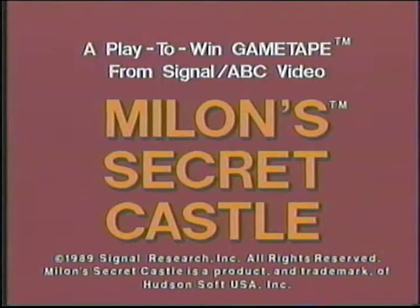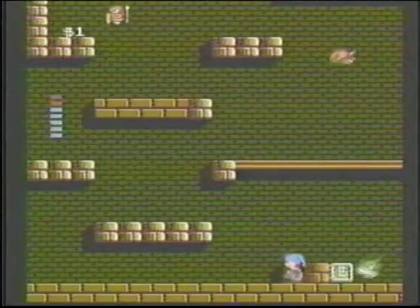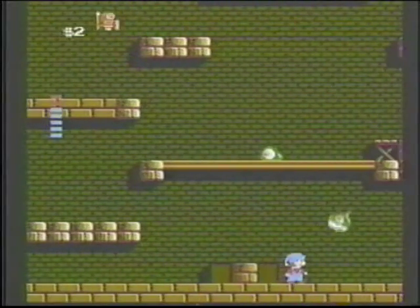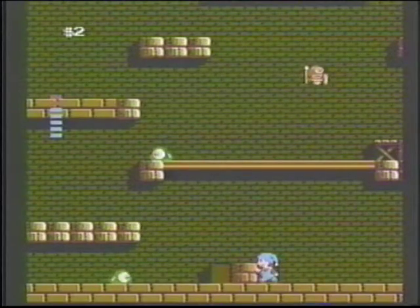Welcome to Milon's Secret Castle. We can't show you everything, but we can guide you with helpful hints and tips. Are you ready? Let's begin. In the first room, go to these three blocks. Take the money from each side block, then push one of them for four seconds. After it slides over, a door for the first shop will appear.